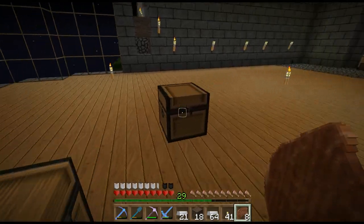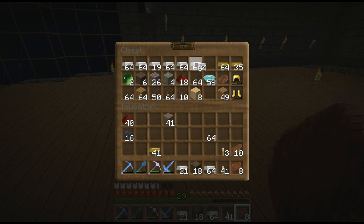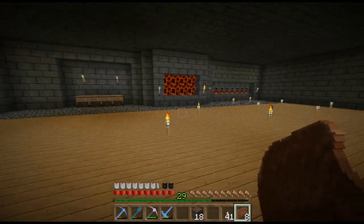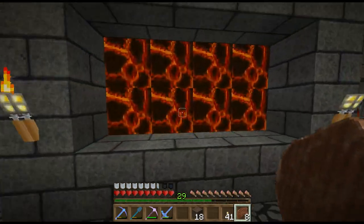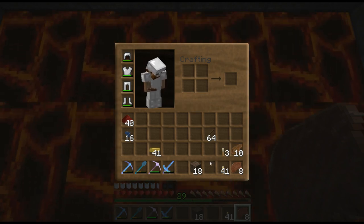We've got 40-something diamonds, which puts our diamond count up, which is good. What the hell am I stockpiling gravel for? Sticks can come out. I've got two slime balls — that's good. We can throw some of that away.